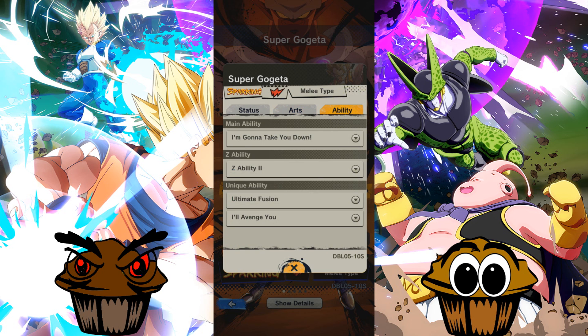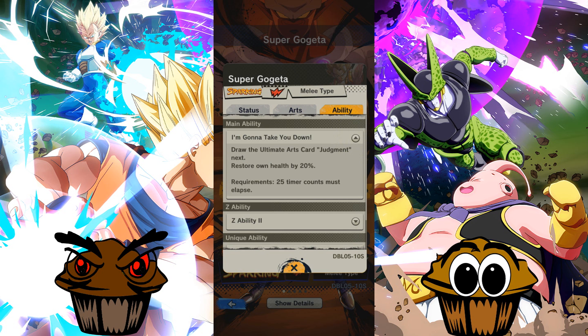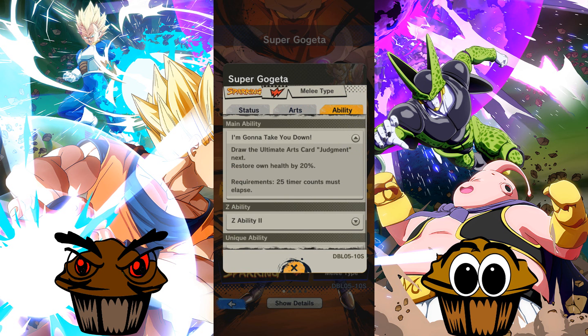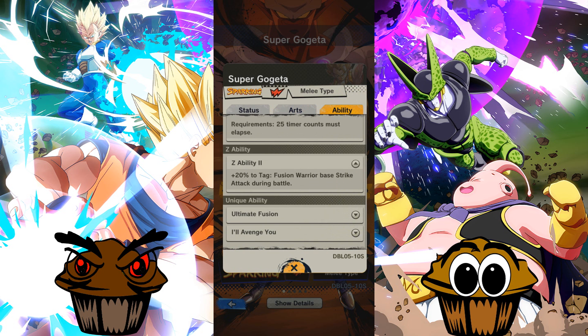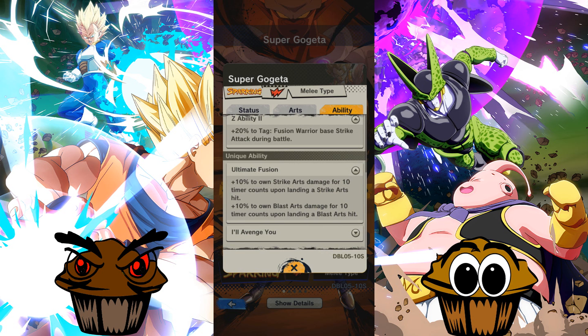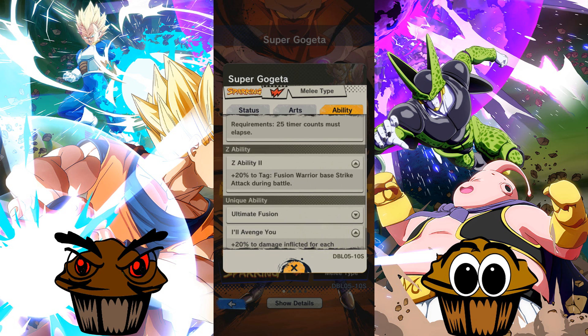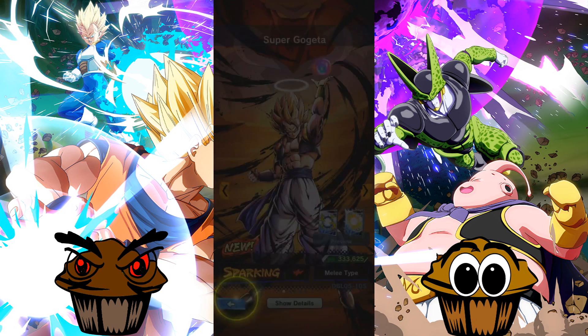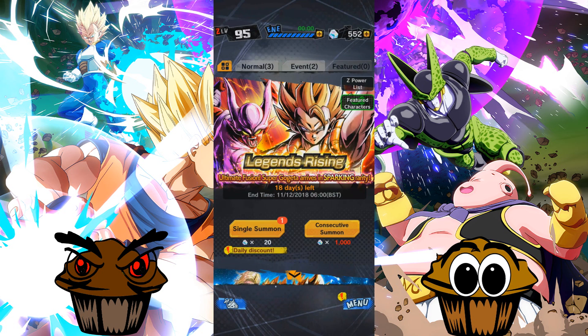Punish — draw the ultimate art card Judgment next. So Judgment next is the main ability. Fusion Warriors, Fusion Warrior based, strike attacks during battle — so that's 20%, 10%, plus 10% to own strike arts damage during battle — 10%. And Avenge: if Pikon is defeated. So obviously this is a team where you have Pikon, then that little bit.